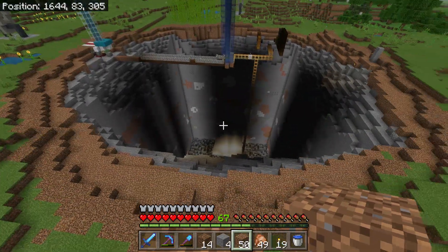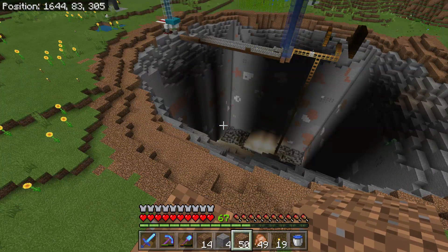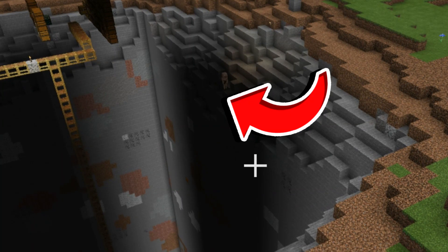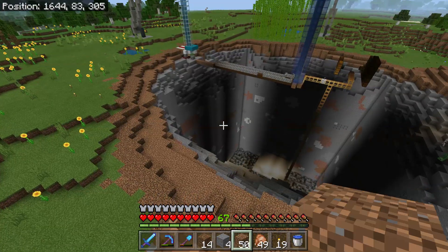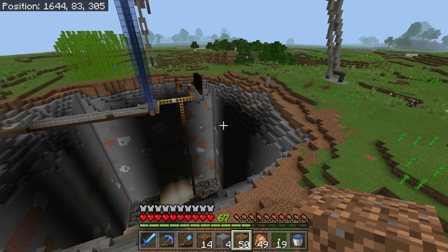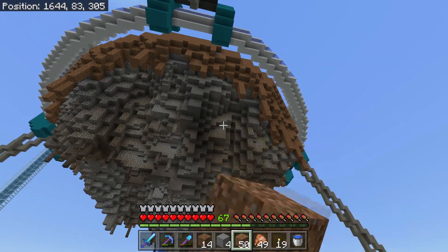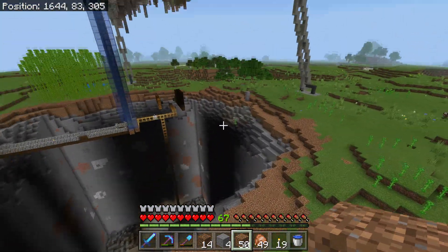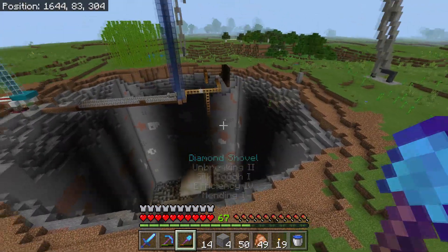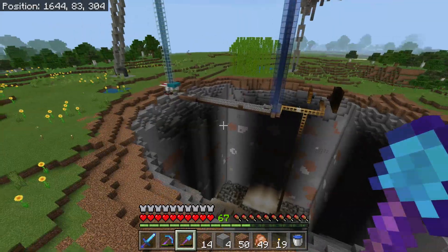I've got to say that is looking so very much better than it was. However, we still have a few issues. One of the issues is we have mobs spawning. We went through all the work to make sure mobs weren't spawning inside of the walls, and now we have mobs spawning on the sides, but I already have a solution for that. That's going to be to use the half slabs and stairs trick that we used up in the Skylands in order to hide some lighting. And then the other issue is that our circle is just not quite right — it's still very square-like.